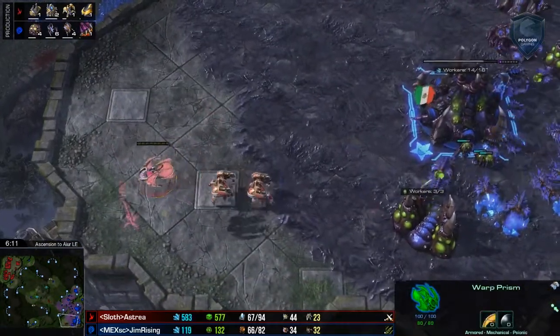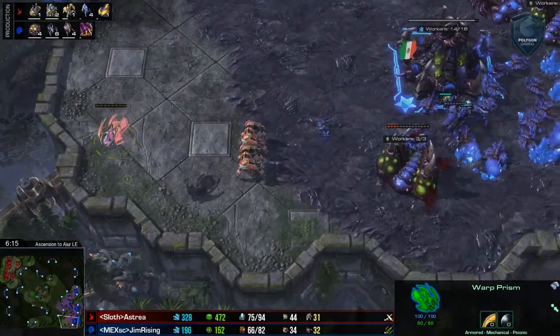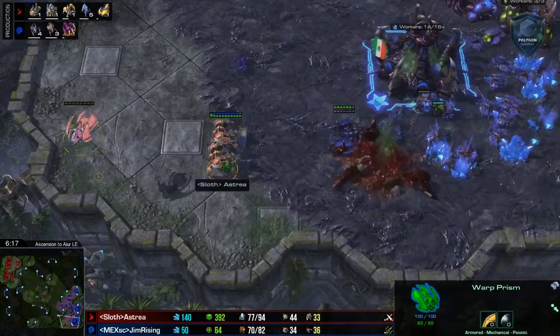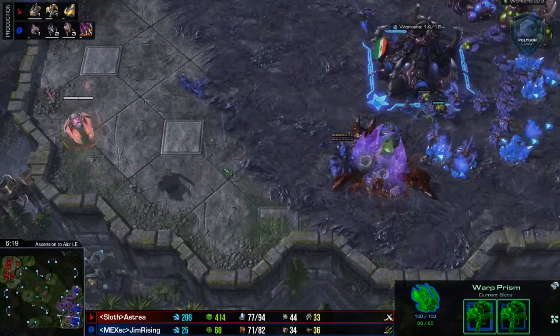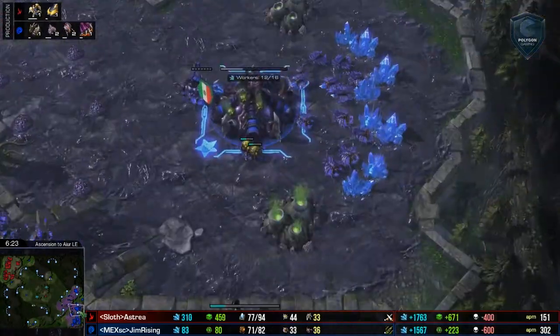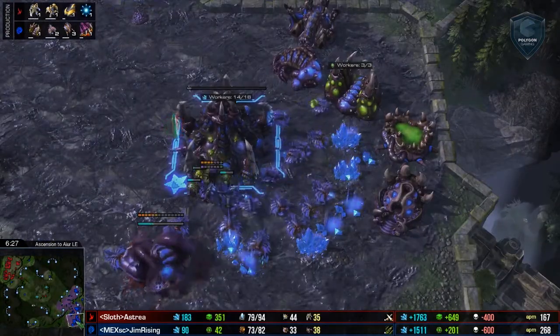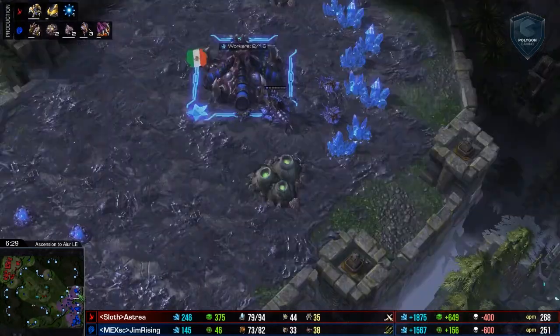The Warp Prism is going to go ahead and drop off the two Immortals here. Over here we've got a little bit of another attack setting up, and this is going to buy Astraea some time to get more units rallied across. This third Immortal is going to be on the way, and it kills off a gas by Gem Rising. We know Gem Rising likes his technological abilities, so not having that gas hurts him.